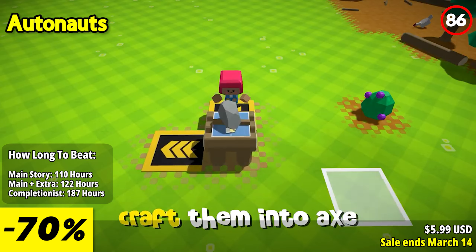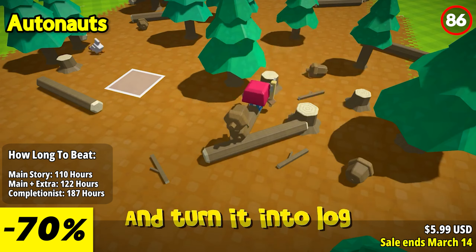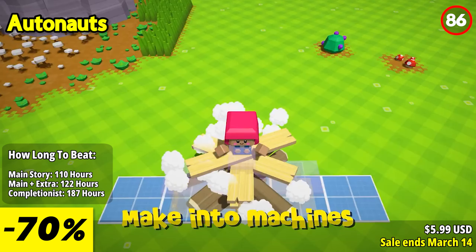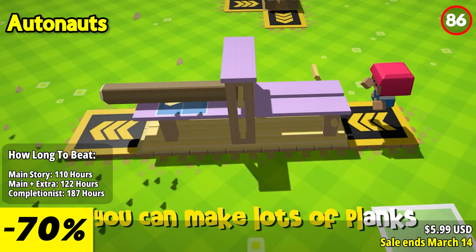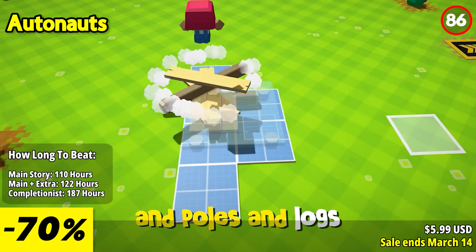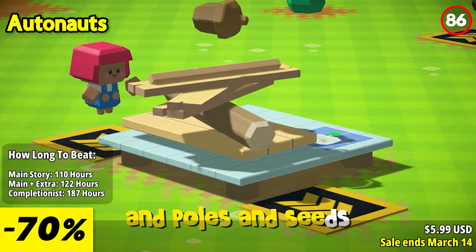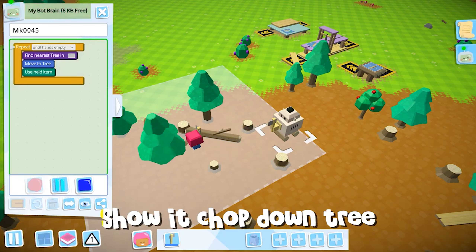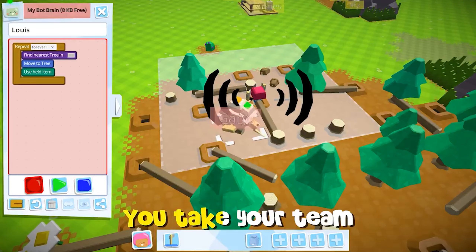Autonauts is a fun journey where your settlement building journey begins fresh from your spaceship. Harvest resources, craft items, and gradually construct a workforce of workerbots to assist you in your endeavors. Utilize a visual programming language to shape the artificial intelligence of your workerbots, instructing them to create and evolve your settlement into a thriving civilization. The convergence of agriculture, simulation, crafting, building, production line, and resource management genres creates a unique and engaging experience. Watch as your settlement transforms into the automated world of your dreams, combining creativity and the joy of automation.